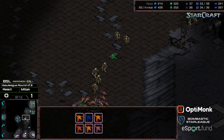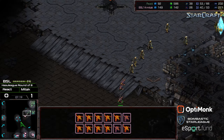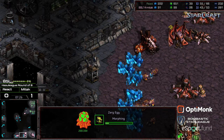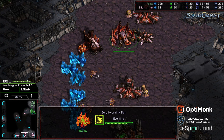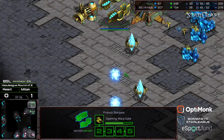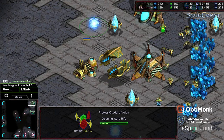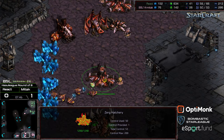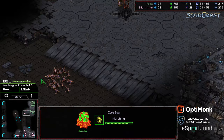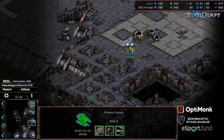Zerglings engaging Zealots in the midfield. Mid-Tech continually keeping that Zergling count high, pushing his opponent back. Now he's transitioning to five-hatch Hydra. Plus one weapons is going to be out pretty rapidly, but with the double forge, as time extends Mid-Tech is going to end up ahead in upgrades eventually. First Corsair is out. A second one going to be out shortly as well. Two gas for Mid-Tech.